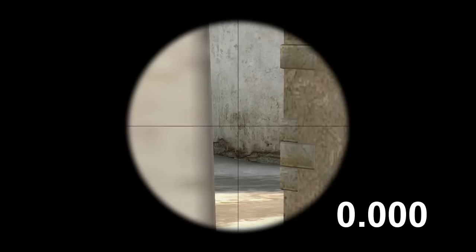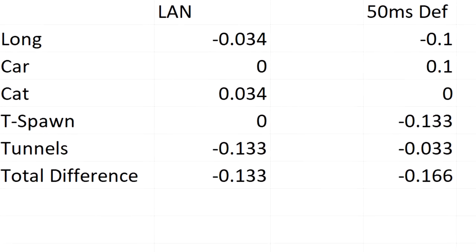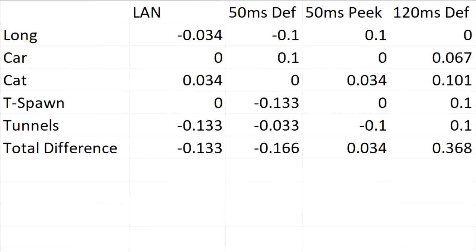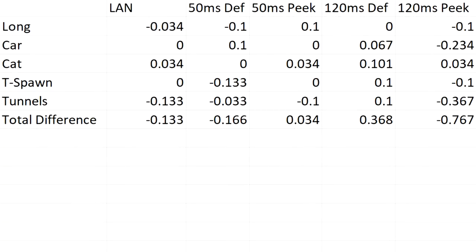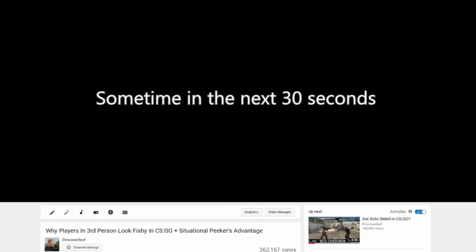In conclusion, in these angles — which hopefully represent a lot of engagements in CS:GO matches — if a defender has low ping, they'll have the same time advantage as on LAN. However, when the peeker has a bit more lag than the defender, around 50 ping, the lag actually works out in the peeker's favor, or at least eliminates the defender's advantage. Both results flip at large latency: 120 ping on the defender sends the advantage clearly to the peeker, while 120 ping for the peeker gives a huge advantage to the defender. Anticipation also appears to be a significant factor in gunfights.